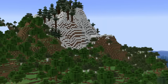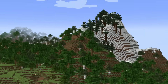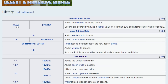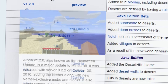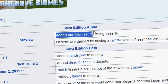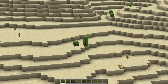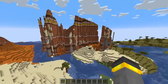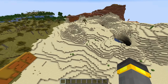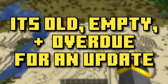By looking at the other biomes in the overworld, a very glaring thing pops out about the desert. The desert biome is one of Minecraft's oldest biomes — it was added way back in v1.2.0 of the alpha version of the game, essentially since biomes were first introduced. Since the addition of the desert biome, practically the entire game has been added around it. However, almost the entire time, the desert has remained essentially the same. Empty.